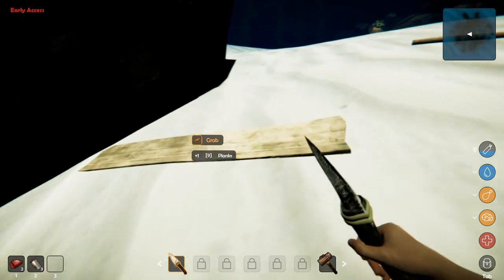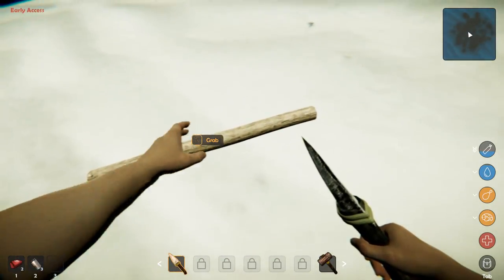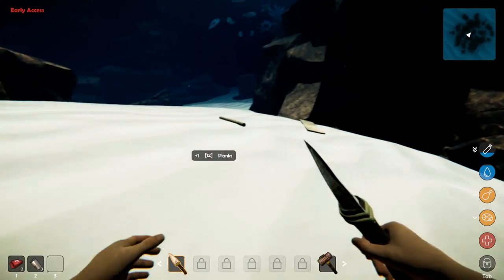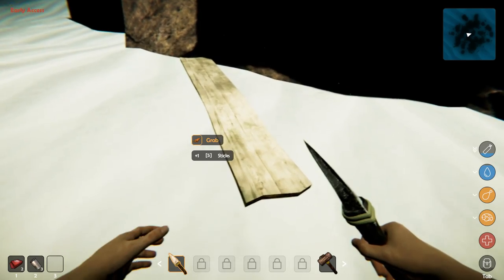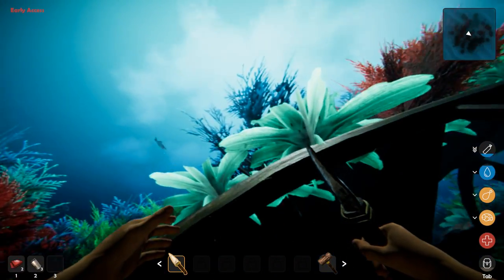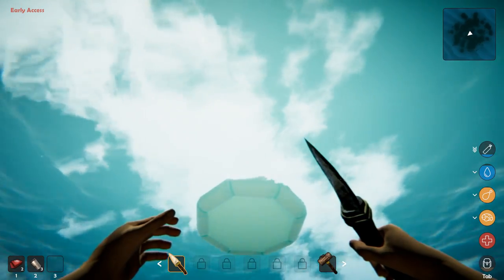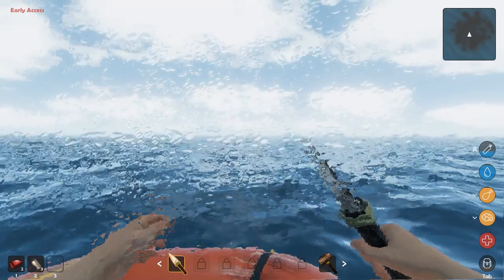I've got nine planks, I need twelve. I don't have hardly any sticks, so I'm not going to be able to make what I need right away. But we're going to get the hatchet, and once we have the hatchet we can harvest different materials. We can go to the boat and get sticks. With the hatchet you can get metal and big pieces of wood from the boxes. We've got thirteen planks — enough planks. We need five stone and five sticks — and we're one stone away.